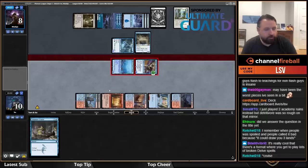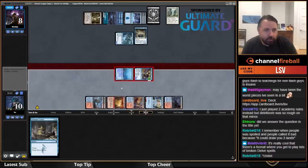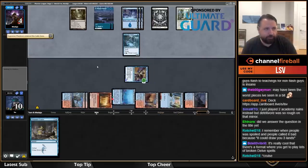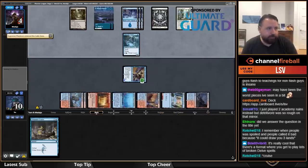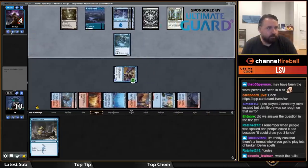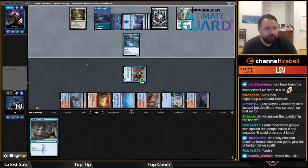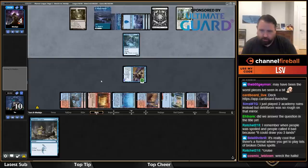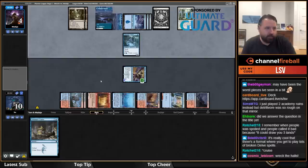Now they have to block. I go to four. Now they're two lethal threats — two lethal threats is a little harder for them to keep up with with Spectral Sailor, especially since they're not really attacking me for damage. Given that they have You See a Guard Approach, Geist Light Snare, and a bunch of other stuff, they can't have many ways to deal with this.